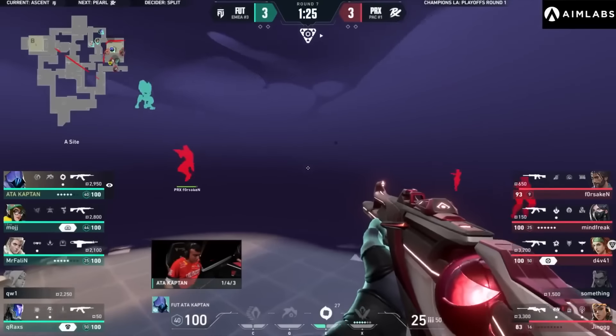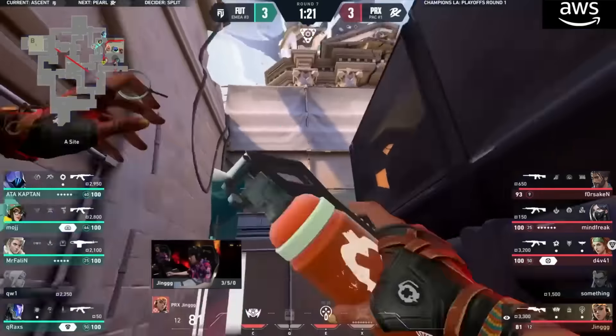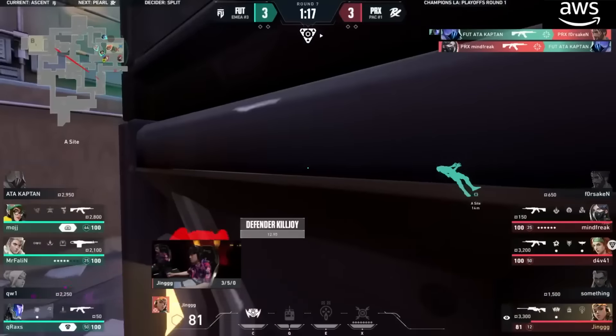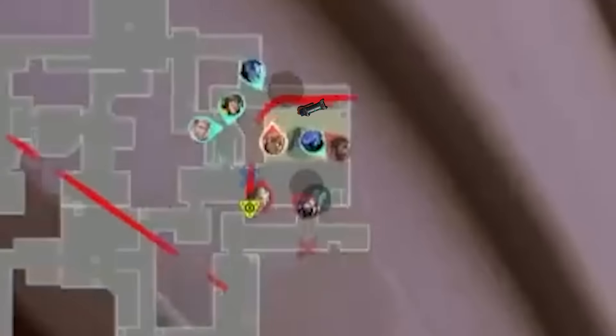Jing brings that forward into the A site, which is now occupied by Paper Rex. Fallen — or rather Atacaptain — playing elusively, gets around the backside, finds Forsaken, Mindfreak. From spawn, Krax lobbed a flash for his Omen to peek out with, but he got traded. The site now belongs to Paper Rex, and now they're faced with another problem — FUT have activated their Killjoy Lockdown to retake the site.